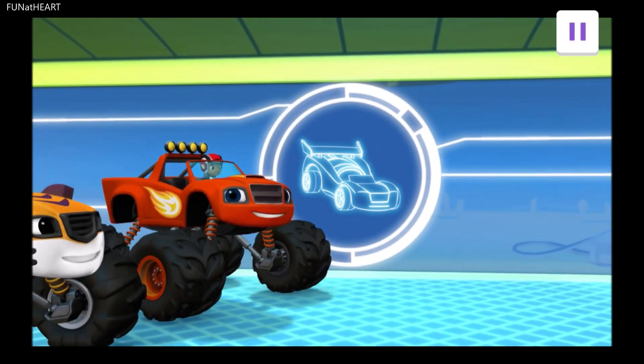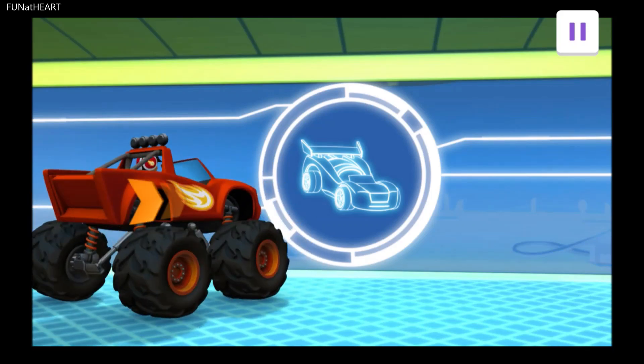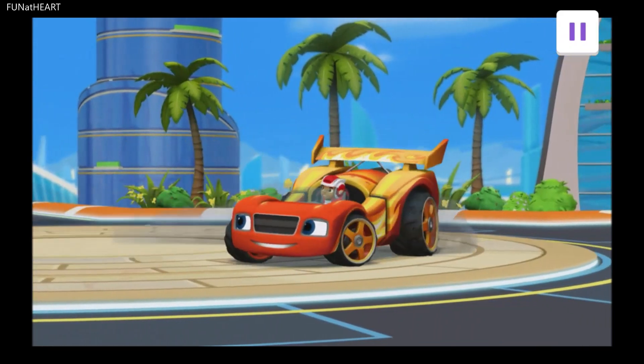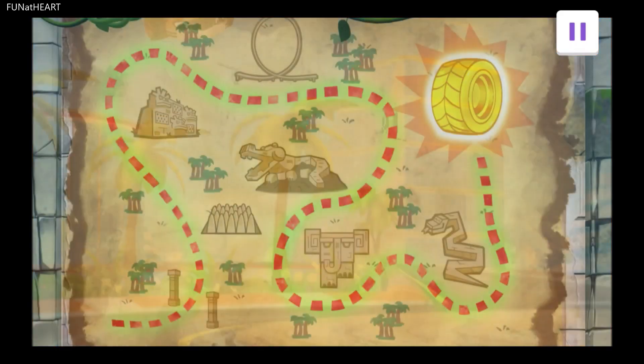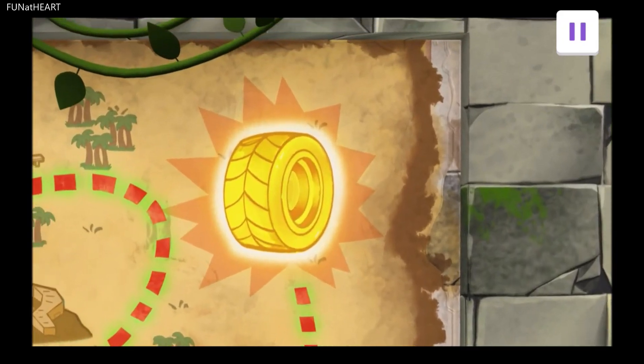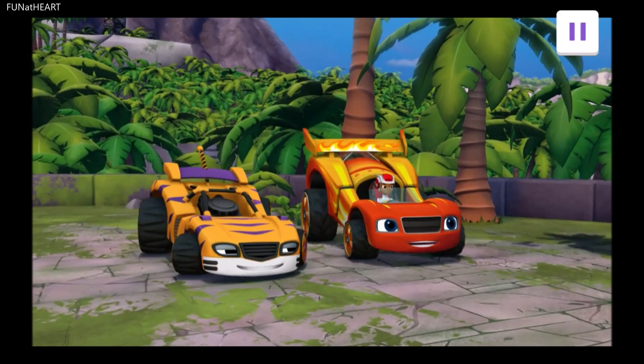Now, to turn us into race cars, swipe forward. We're here at the start of the road. Trace the dotted line all the way to the end to see where we need to go. If you can make it to the end of the track, you'll find a wishing wheel! Race cars!